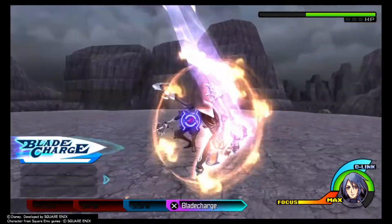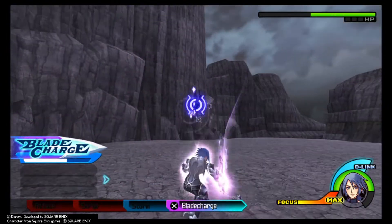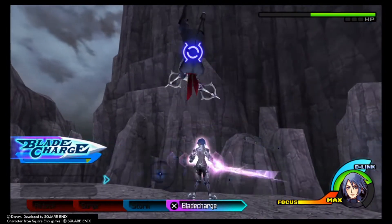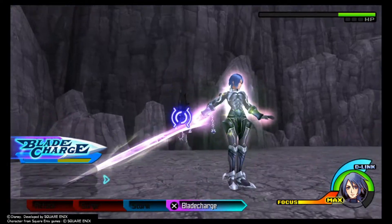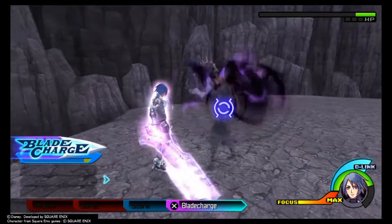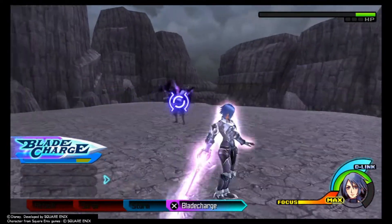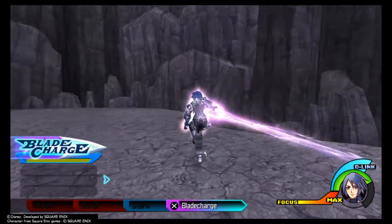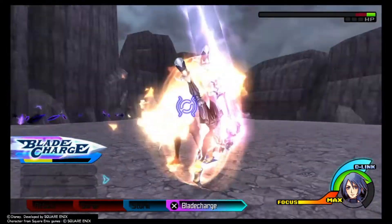Finally we are in the Keyblade Graveyard and we get to fight Braig. I did spend about two more hours leveling up in the tornadoes in preparation for the final two fights, and it may have barely been enough. Renewal Barrier helps with Braig but it's not needed. There are really only two things that Braig does during this fight: when Braig is on the ground, use Firewheel to get close and damage him; when Braig is in the air, if he shoots you use Barrier to reflect the bullets, otherwise wait for him to come to the ground and then attack. Firewheel is the main way we damage Braig. Overall, not a very difficult fight.